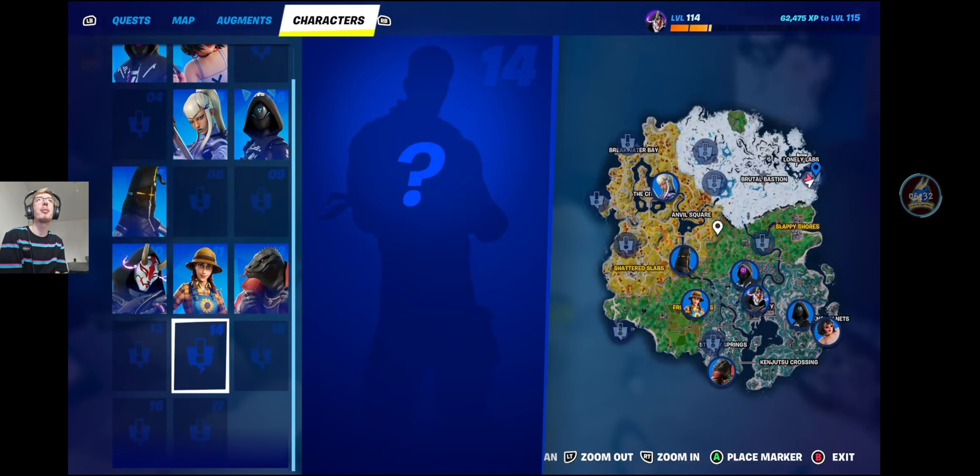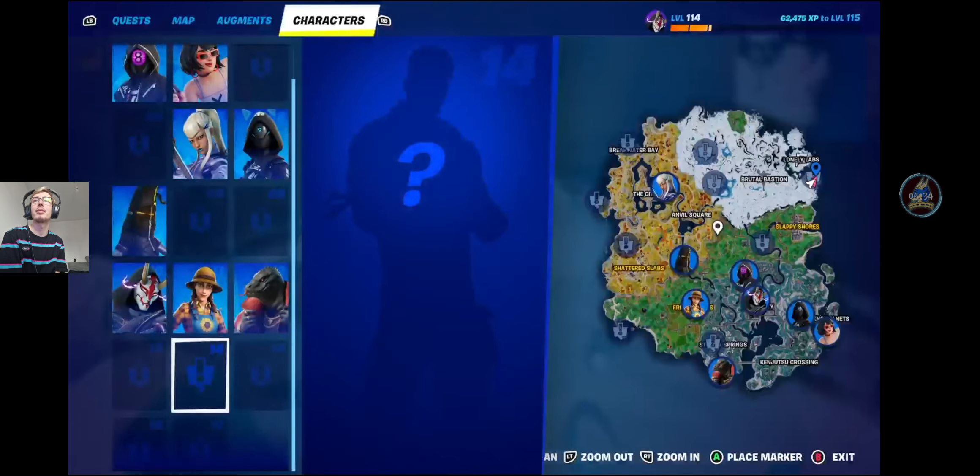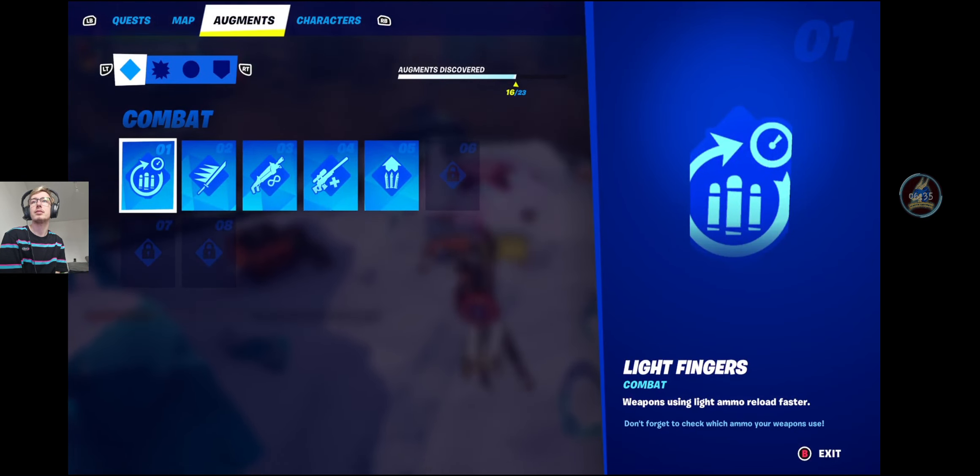There actually is like an entire character map now — that is actually sick. When you pull up the map, there's an entire Characters tab now. Triage Trooper — he chug-splashed us! I like these guys.